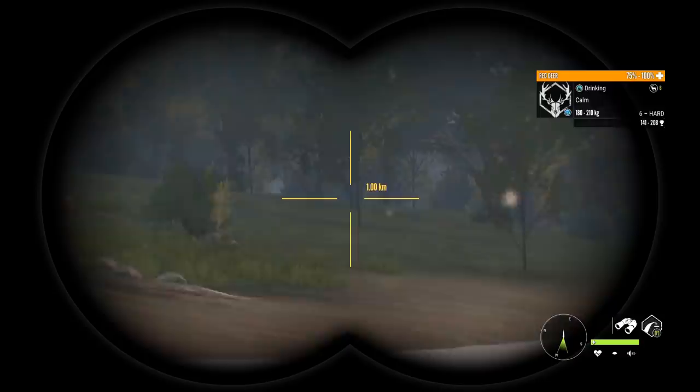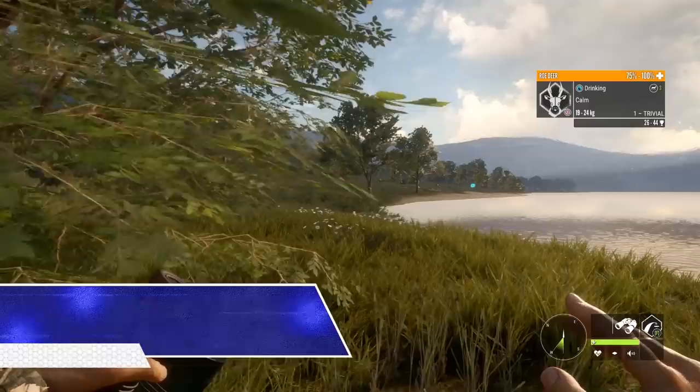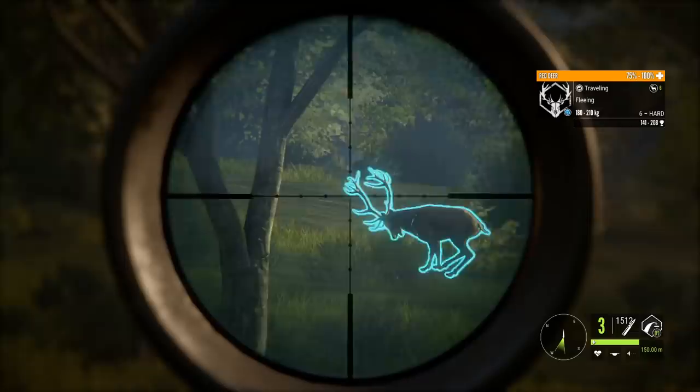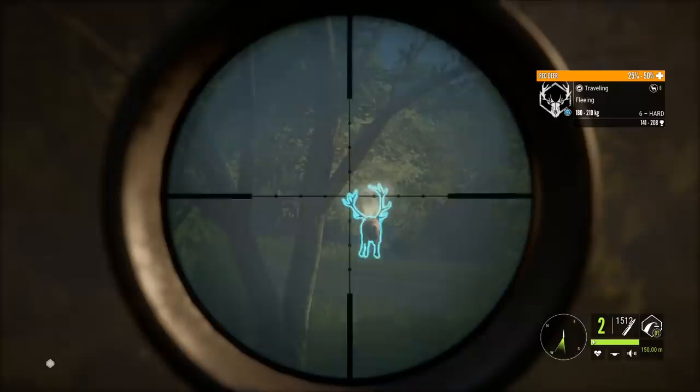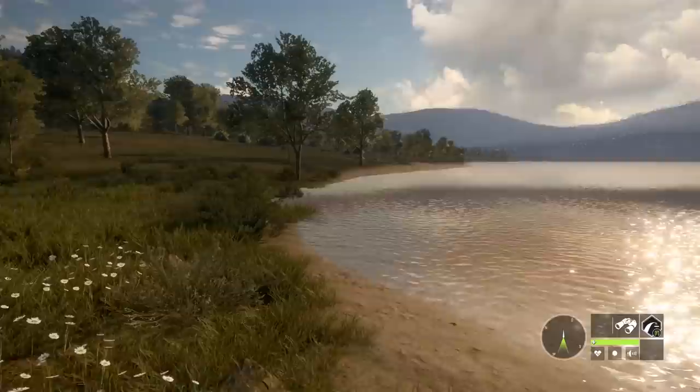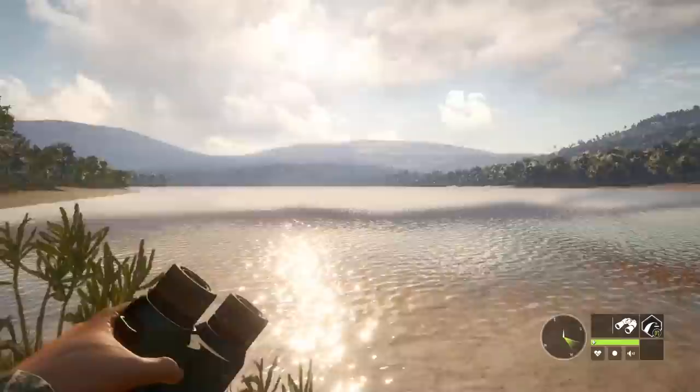I decided to come check it out fresh - just got in here, haven't had a look around so I have no idea what we're gonna find. But it's pretty much only gonna be this little lake we're paying attention to, because a lot of animals come out of here. That should potentially be a dead red deer - we could take the level 6 on the other side of the lake as well. I plan on walking the entire lake all the way around. We just shot one level 6 and there's the other one over there.